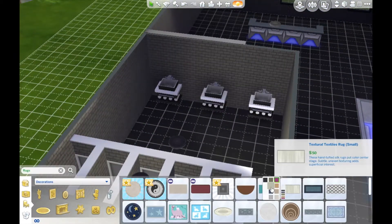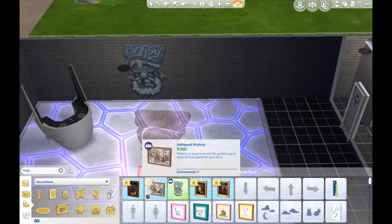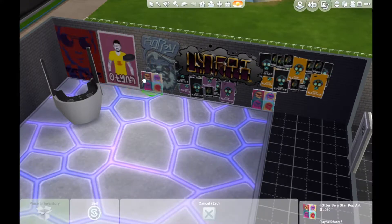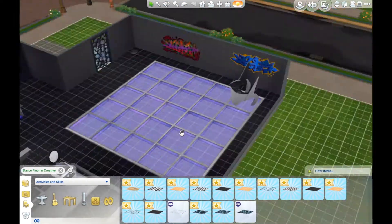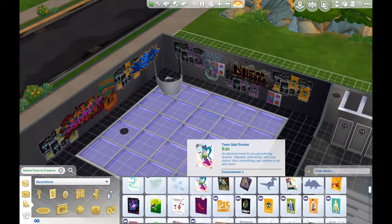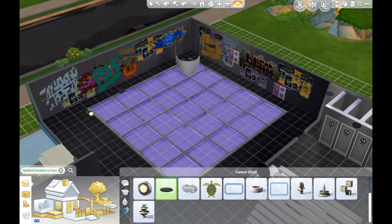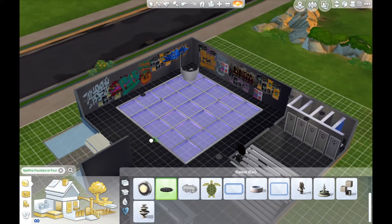I was trying to incorporate a dance club vibe into the bottom floor, but on the top floor — as you can see later in the video — it's more of an arcade place. I thought that was really cute. I ended up changing the dance floor, and if you download it you'll see that all of the lights are set to blue, so the purple dance floor looks so cool with all your sims dancing on it.